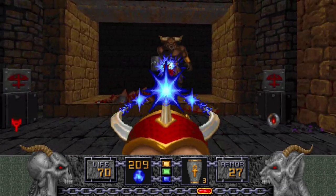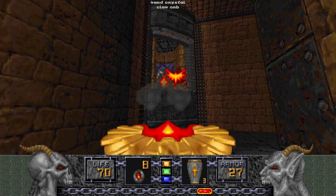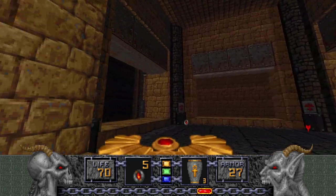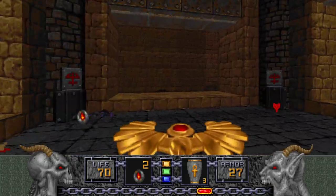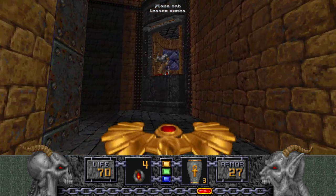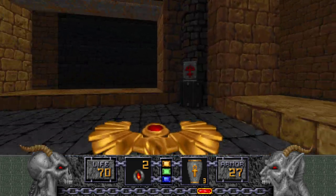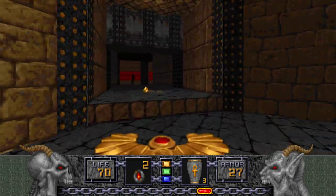One down, one to go — there it is. Perfect. Now let's use the Phoenix Rod on these dorks. Some might teleport in — that's wonderful, isn't it? But we're going into here, getting rid of this dork, grabbing another Flame Orb or two. Let's press all these and now we can go through here.